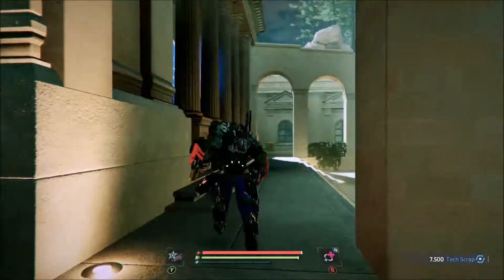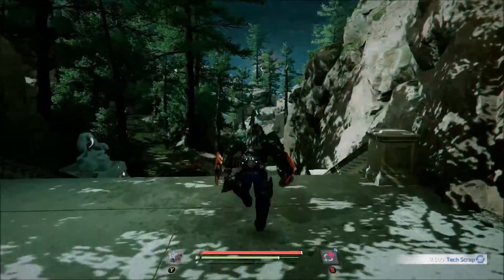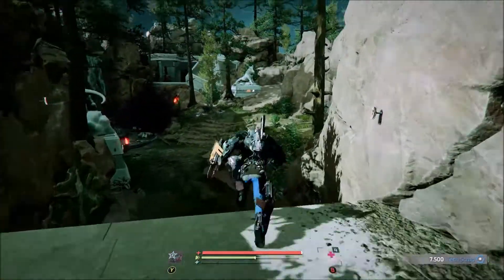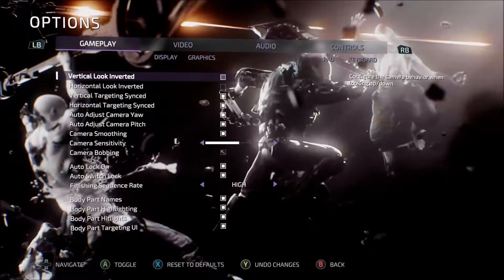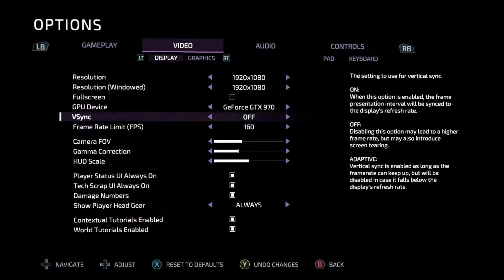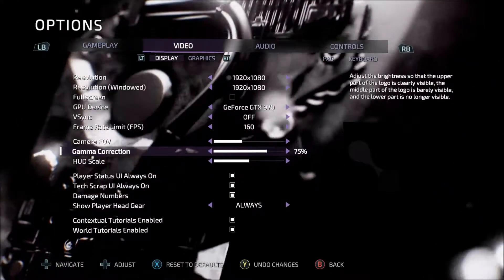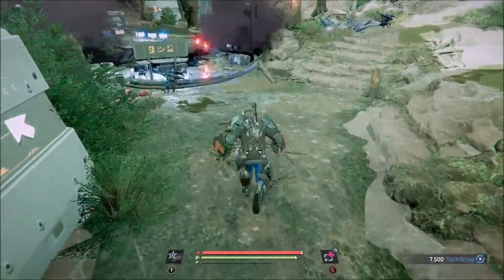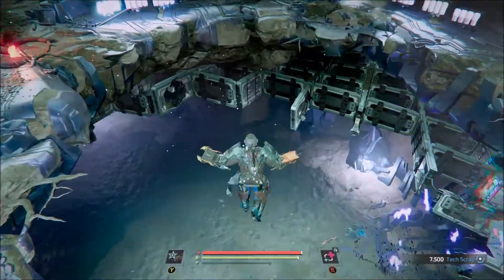I believe that's it for all the other stuff we did. So now it's basically we just got to fight the big boss creature. I should probably change the brightness gamma correction. Hopefully that'll do it - oh my lord, it's so bright. Alright, let's go try to fight this boss.